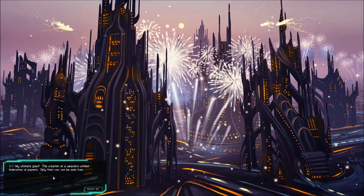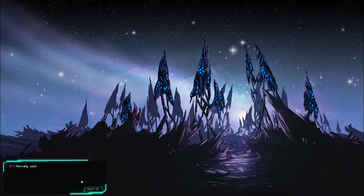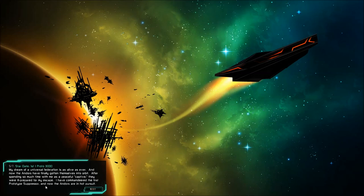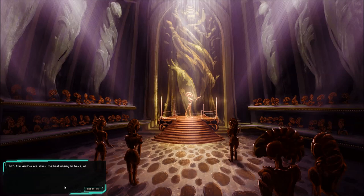My ultimate goal? The creation of a peaceful, unified federation of planets. Only then can we be saved from the kinds of atrocities my race committed and the kinds that were committed against us. Naturally, upon my crash landing at this planet, I was placed in captivity. Having no concept of my strength, they did not realize that I was merely waiting. I waited for years. Stardate — first one, proto 3000. My dream of a universal federation is as alive as ever, and now the Andors have finally gotten themselves into orbit. I commandeered the first prototype suppressor, and now the Andors are in hot pursuit. The Andors are about the best enemy to have — they aren't above violence, but I don't think they have any desire to ever spread off their utopian homeworld. Their disapproval means I will find it difficult to get favors from them in the future.